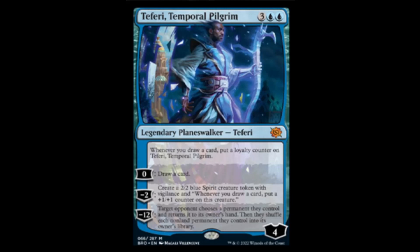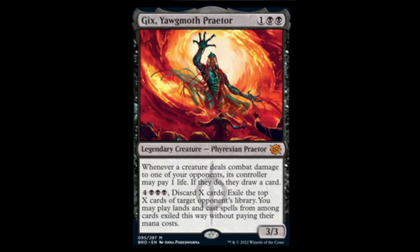Next we have Gix, Yawgmoth Praetor — two black and one, because we need more good black stuff. 3/3: whenever a creature deals combat damage to one of your opponents, its controller may pay one life — if they do, they draw a card. For three black and seven: discard X cards, exile the top X cards of target opponent's library, and you may play lands and cast spells from among cards exiled this way without paying their mana cost. Talk about power creep sneaking back in.